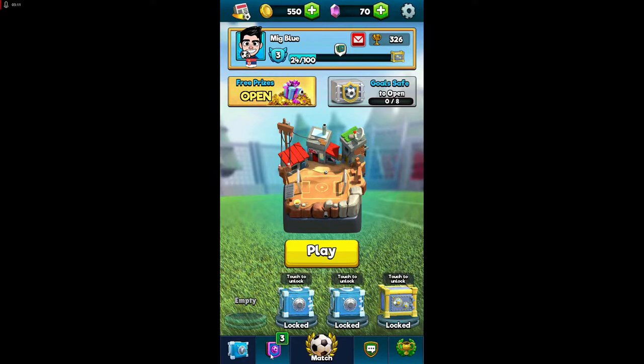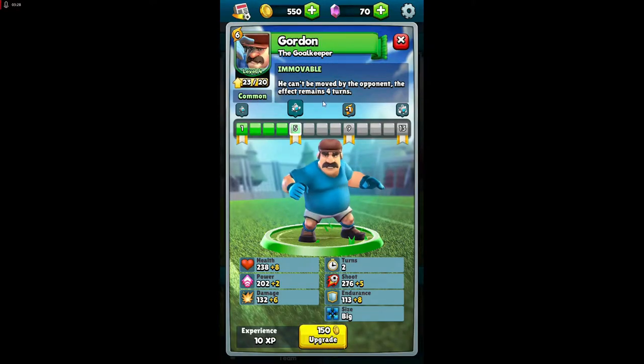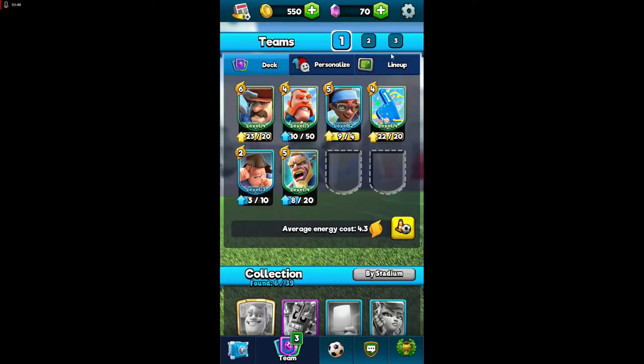Like in every other smash game, you have cards. That is the first tip for beginners: as I always do on my channel, tips and tricks — I advise you to read each card. For example, a card might say it can't be moved by the opponent and the effect lasts for turns. You need to know what each card does so you know when to play it in battle.